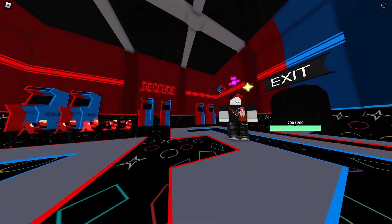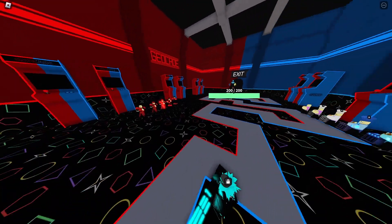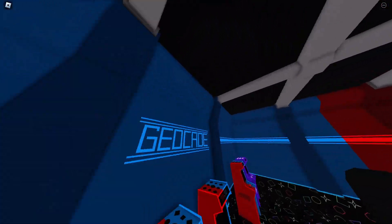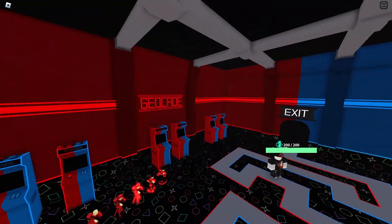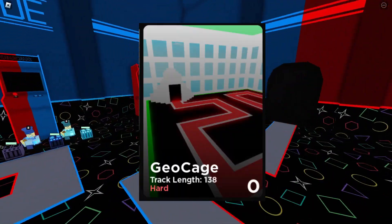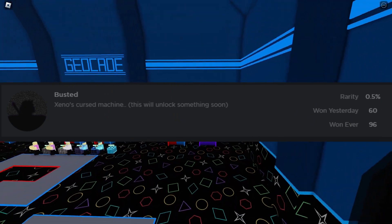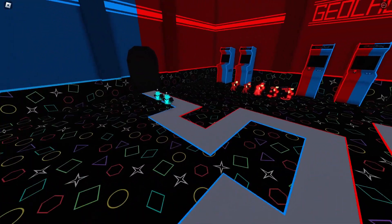Hello my fellow fellas, I'm back again using my admin commands. We have this new neon map here — it looks pretty cool. It's not geocayed, but you can get some secret badge here. I don't know how to get it, but I know there's a strategy for it, so if you want to go get it, look it up.